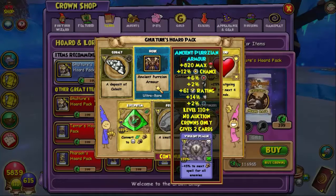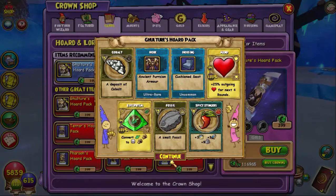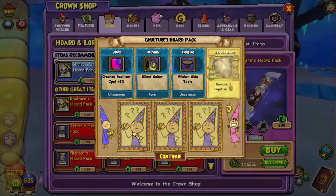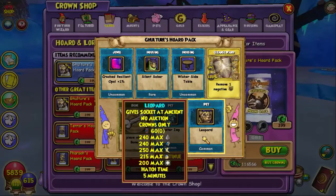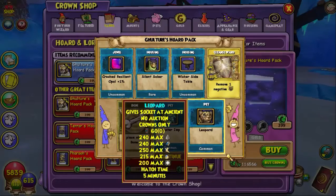Okay, we got a robe and some housing. Reagents, treasure card, pet snack. The robe was pretty cool. Ooh, leopard pet - I don't think I have that one. That's cool. Reagent, jewel, housing, treasure card.